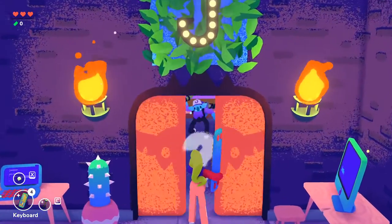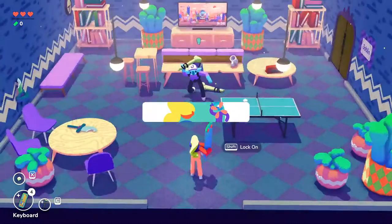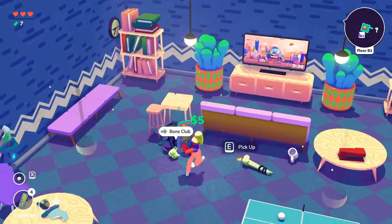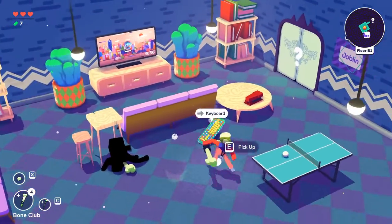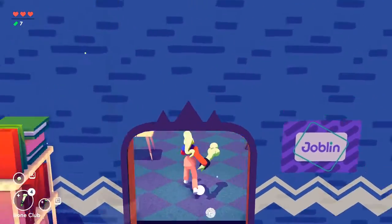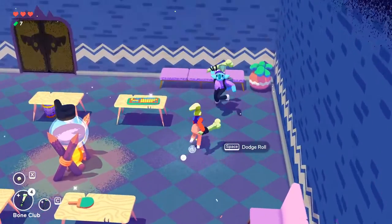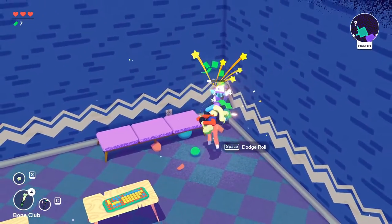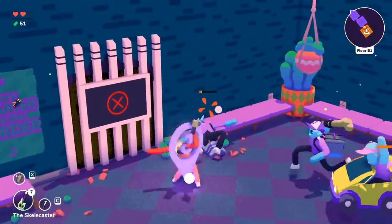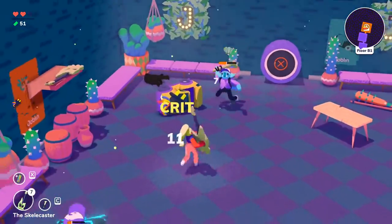That's about where the similarities end though, and Going Under has a number of neat features that spice things up quite well. Almost any object can be used as a weapon — almost anything. I used a thumbtack, a keyboard, a guitar, a club, a sword, a monitor, a chair, and even a potted cactus plant to help me destroy monsters. It was incredibly fun, and I think my favorite weapons were the keyboard and the guitar. The keyboard did good damage and had good knockback, and the guitar had some amazing area of effect damage that wasn't too shabby either.